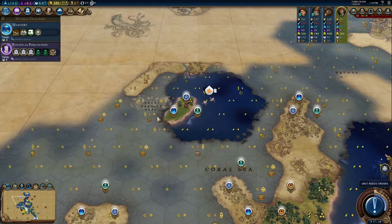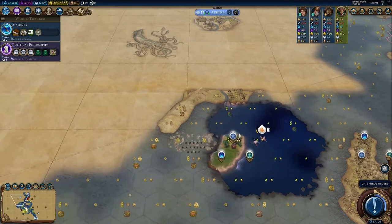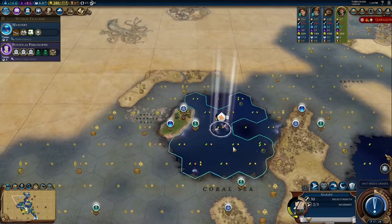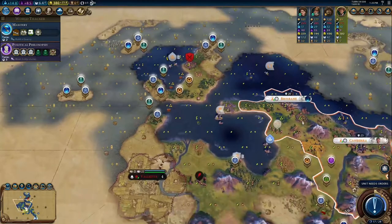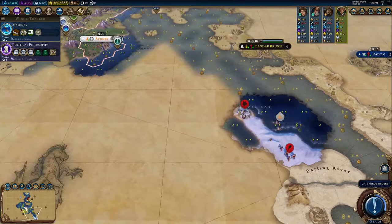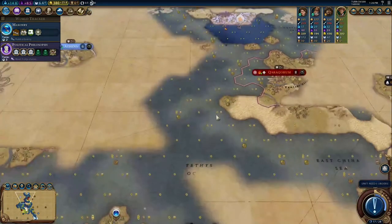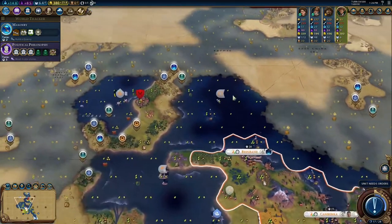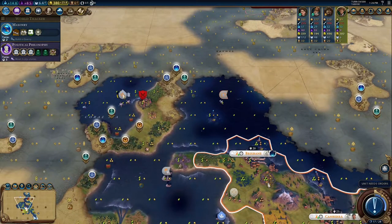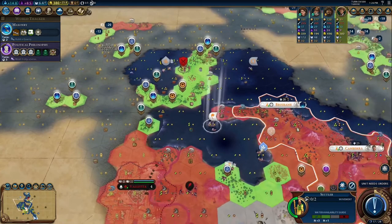There are horses, so I could grab some of this land. If I grabbed that, I could do a culture bomb and grab all of these tiles. The special ability as Australia is that your pastures are culture bombs. Culture bombs are not fantastic, but I'm not gonna complain about a little incremental advantage.